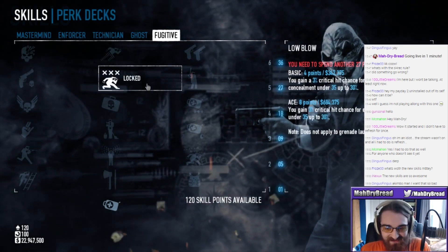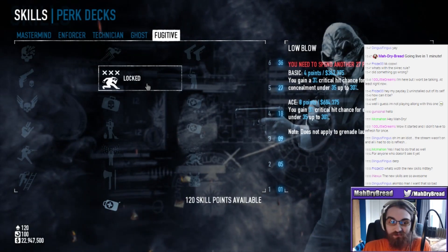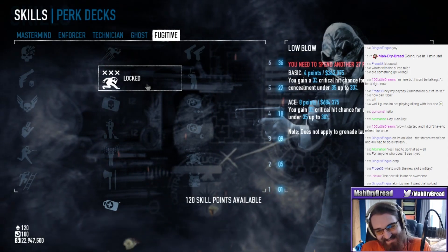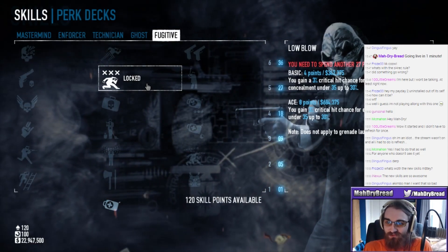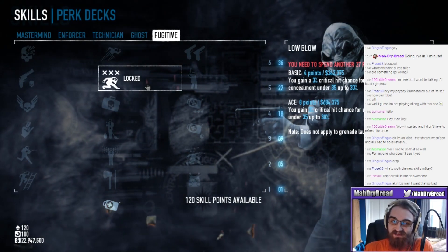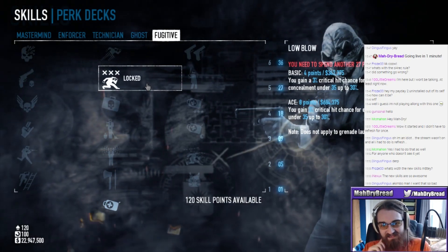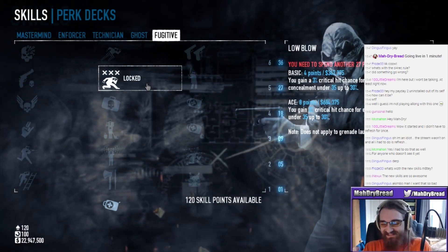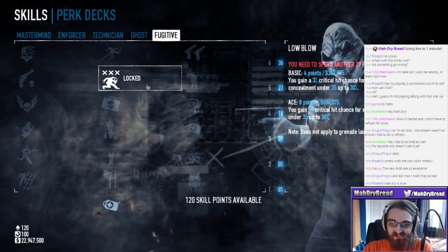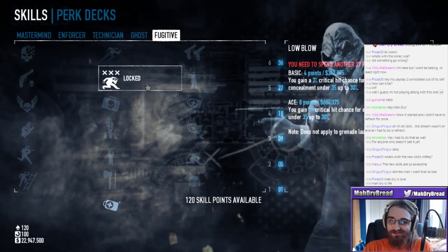Low Blow basic - you gain 3% critical hit chance for every 3 points of concealment under 35, up to 30%. That's interesting, though not worded very well. Having low concealment means you have crit chance. And on aced, even more crit chance. It does not apply to grenade launchers unfortunately. Oh thank God - you cannot critically hit people with a grenade launcher.